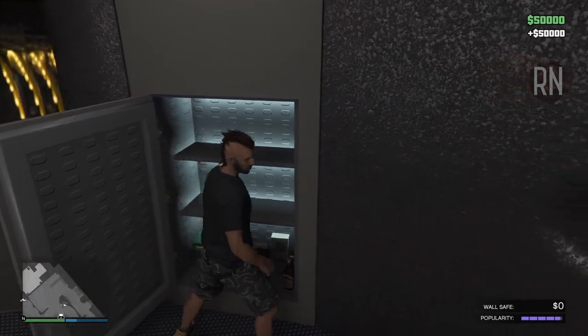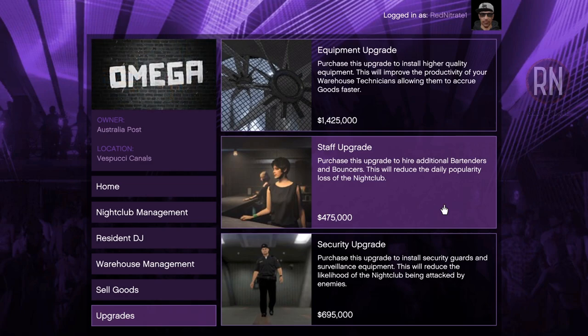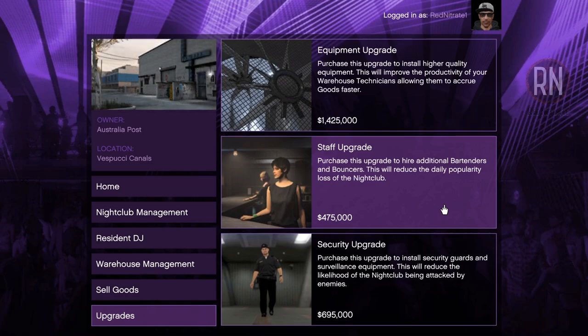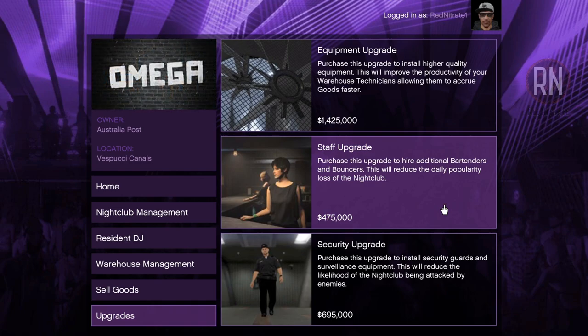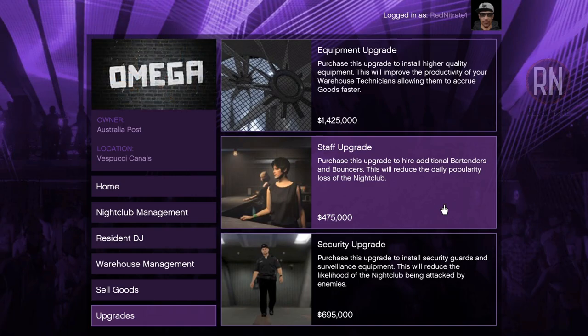To keep popularity management to a minimum, you might also want to consider making an upgrade to your nightclub. Available on your computer, just come down to upgrades and you'll be presented with this screen. The best thing you can possibly do in regards to popularity is buy the staffing upgrade, which will literally halve your daily promotion requirements and make this passive money method even easier than it already is.